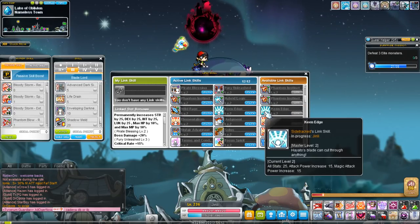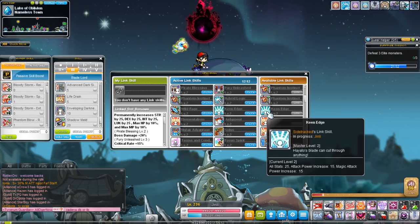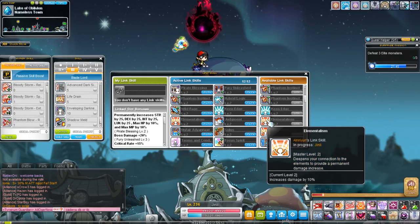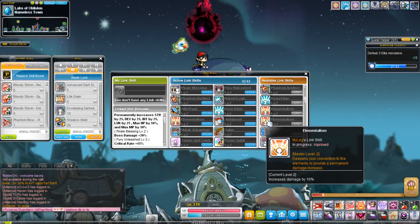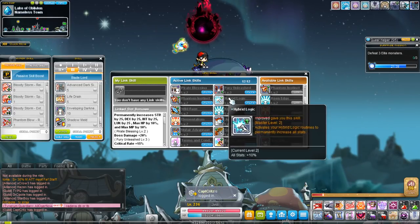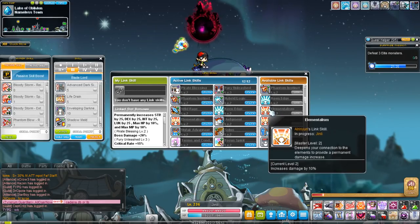Keen Edge is probably one of the best link skills out there — it's the Hayato link skill, which gives you 25 all stat. Similar to the cannoneer link skill, but instead of giving max HP and MP it gives you attack and magic attack, which is arguably better. Elementalism, the Kana link skill, gives you 10% damage. Both Hayato and Kana link skills cap out at level 2. Some link skills can go up to level 3, with a few going up to level 8 or 10.